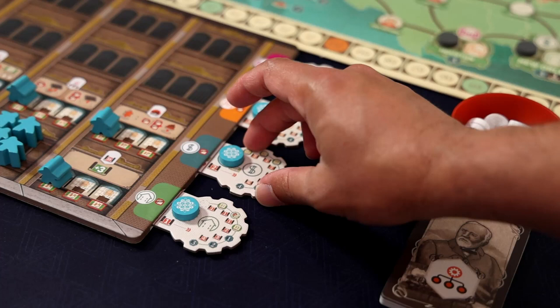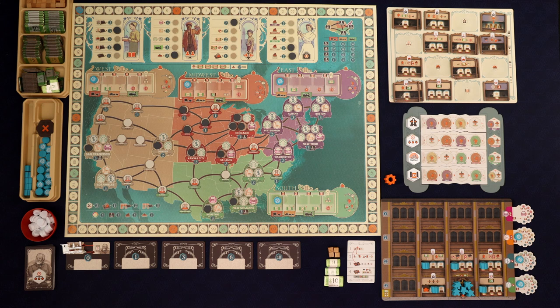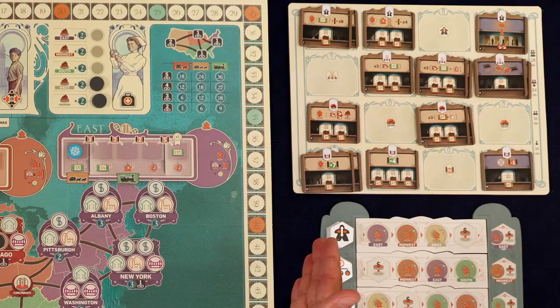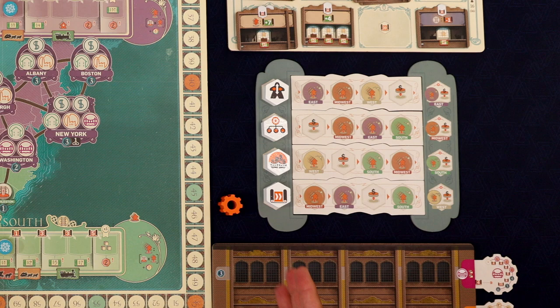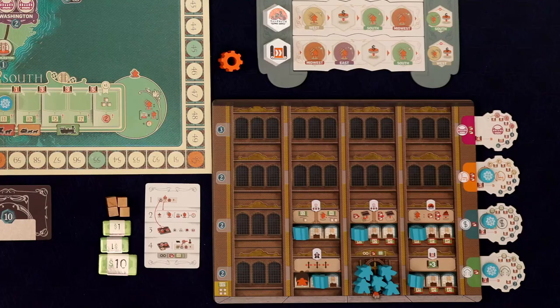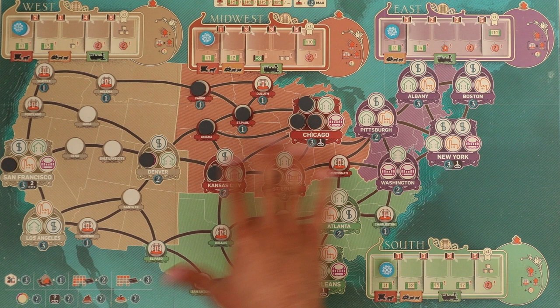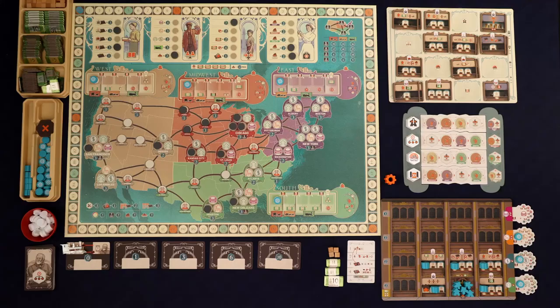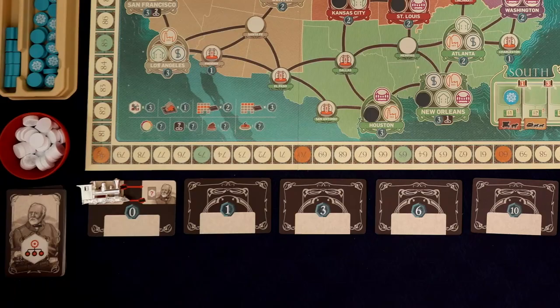Right off the bat, I want to say that I really enjoy the solo mode for this game. I think it's brilliantly done. I love how quick and simple the management of the AI system is — the Carnegie AI you're playing against. It really comes down to one thing: you flip over that card, it tells you exactly what Carnegie is going to do. But if there's something he's unable to do on the card, you don't have to check a bunch of charts or figure out the best option for him. You just move the card over and he scores some points.